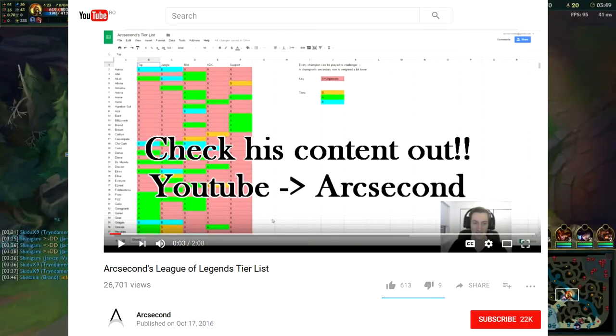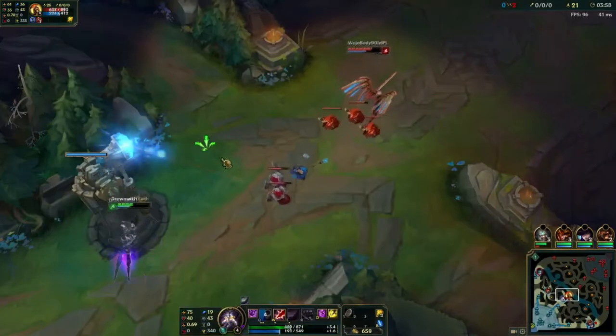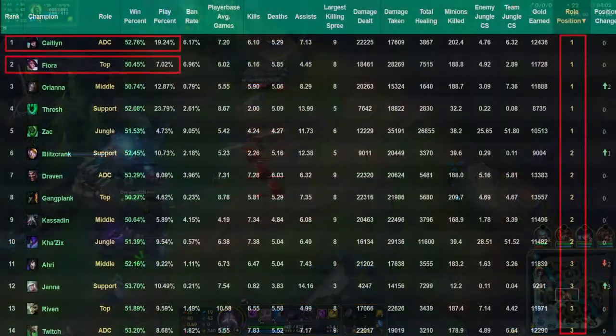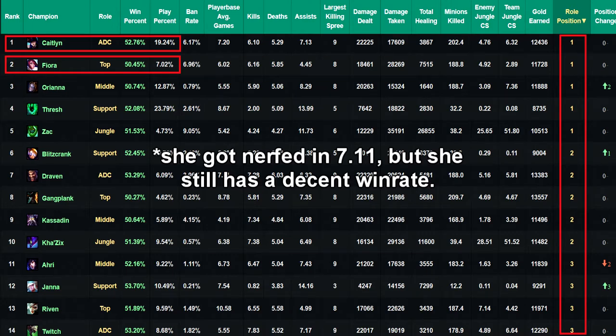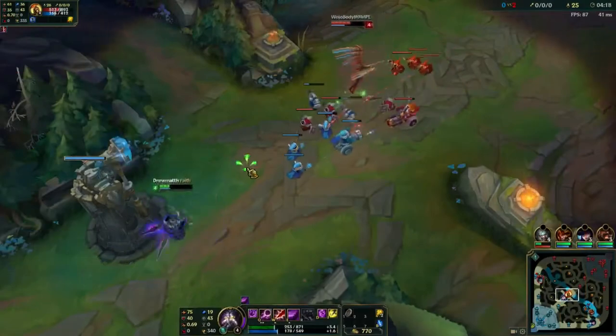For the current patch 7.13, Arc Second made a nice video about the meta in which he presents a document that represents the S tier, A tier, and B tier champions for this current meta. I will post the video link in the description. These champions are more useful than the rest for their respective roles because they are influenced better by the current meta. Some were probably recently buffed, some never changed and remained at the top — see Ahri, for example.